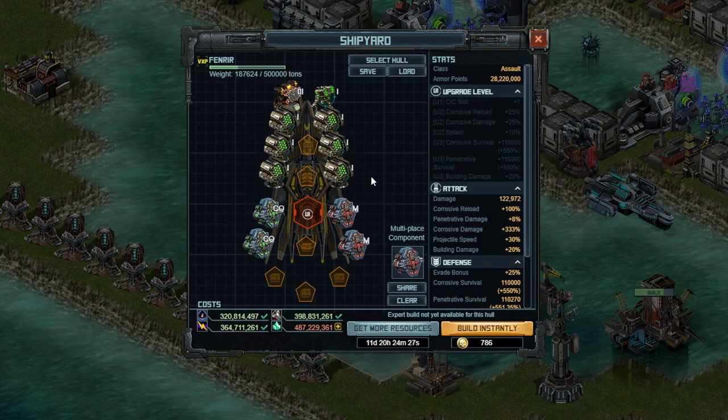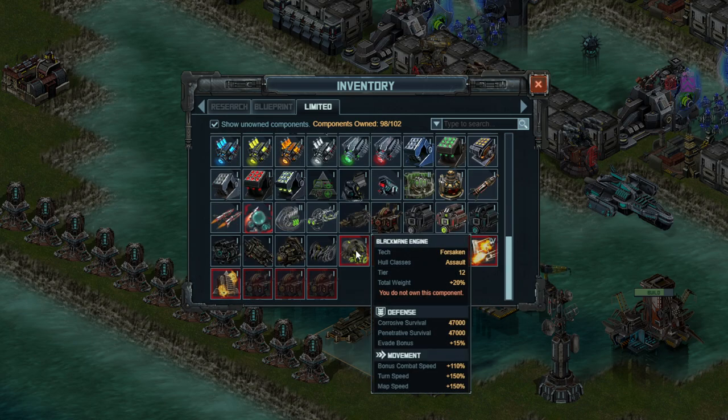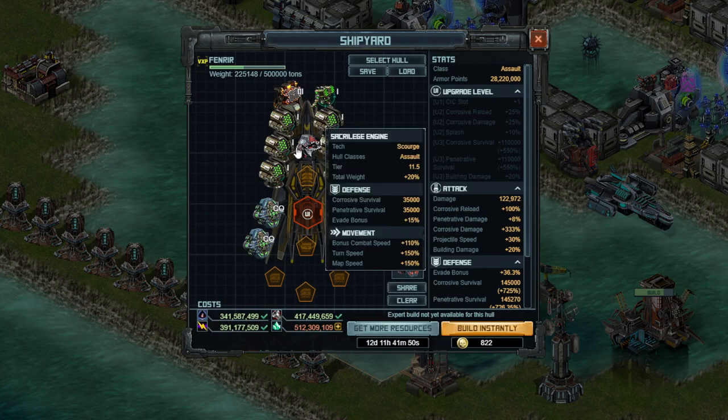The third reason why my build is going to be a little bit different than yours is that I'm not using the newest engine. The newest engine is a tier 12 engine which gives you 47,000 survival. Seems like a big number until you do the math and look at the tier constant of this ship. The evade is 15, combat speed is 110, turn speed is 150. The one from last tier, the sacrilege engine at tier 11.5, has the same evade, same combat speed, same turn speed, and gives up only 12,000 survival, which is not a lot in today's game.